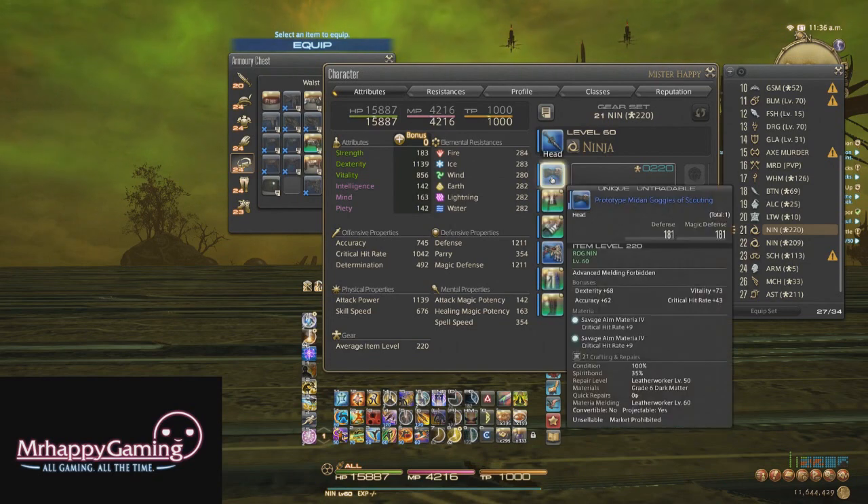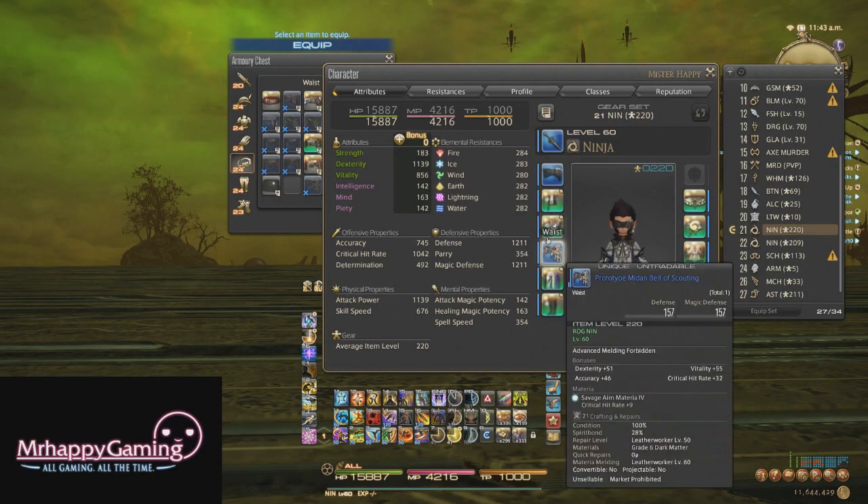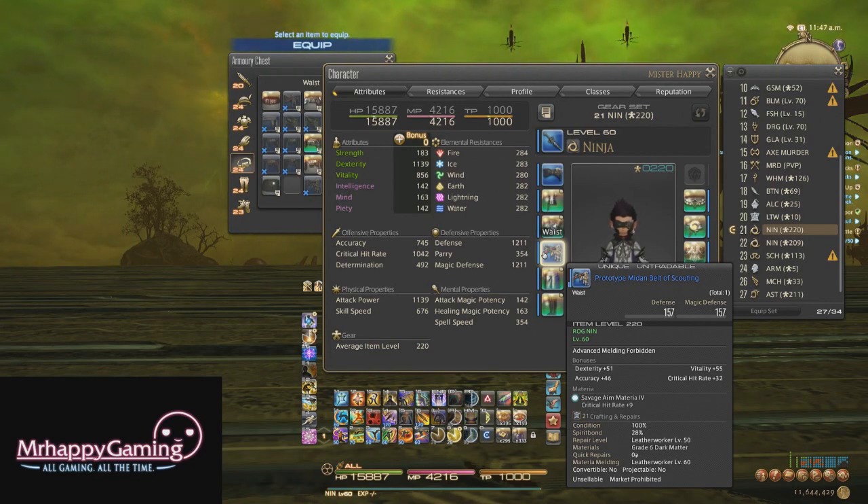Main stats are always capped on these pieces, so even though you can only meld main stats into non-forbidden melding slots, you're probably not ever going to do that — dexterity and vitality are already capped. When it comes to accessories, tanks are using vitality accessories this patch, so strength is a viable option to put into the accessory materia slot — just don't try to stick it into armor pieces because those have both strength and vitality capped for tanks. Forbidden melding is forbidden on raid gear, so be very careful about those materia melds.